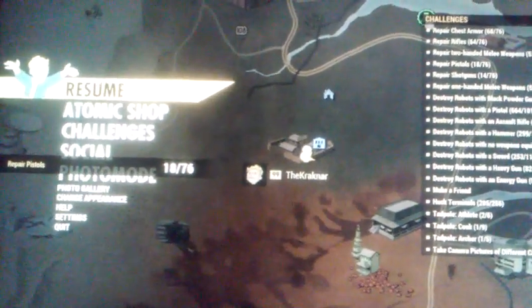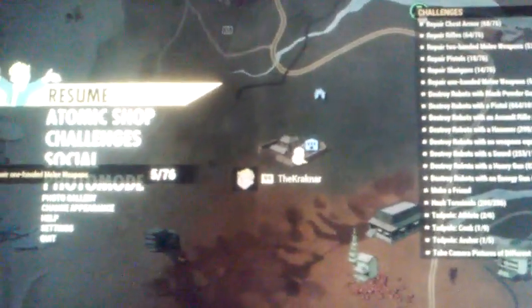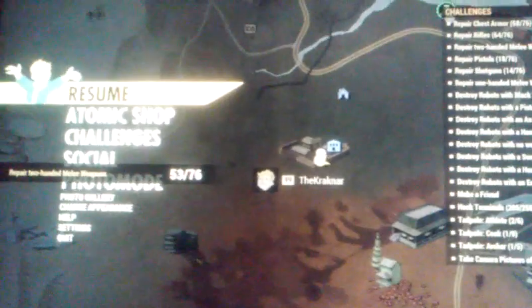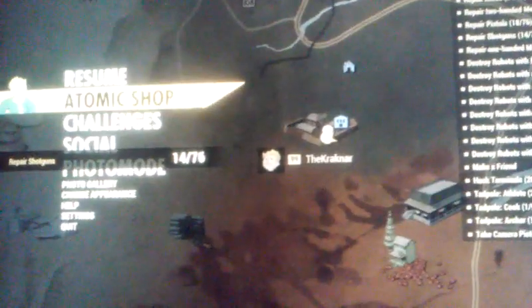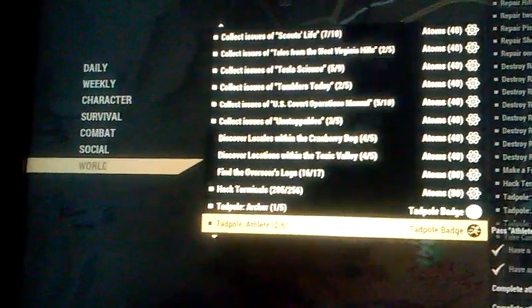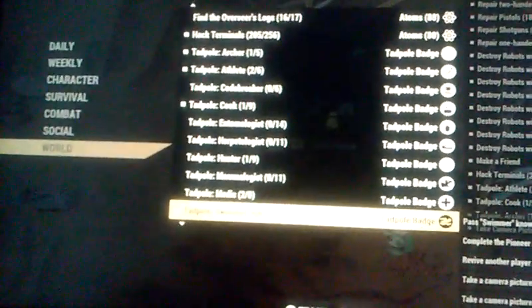I just wanted to make a quick video. I'm having some computer issues, and I really wanted to get this out because I've seen a lot of people having issues with this. We are doing the new Pioneer Scouts DLC, and we're attempting to do tadpoles. A lot of people don't understand is that actually half this stuff is located under Challenges, under the World Challenges. Down here in the World Challenges, these are all your challenges to earn your badges.